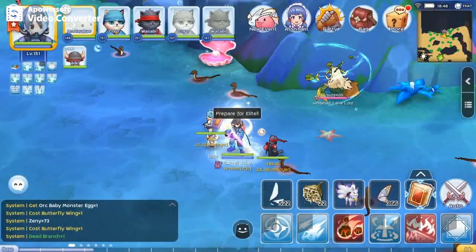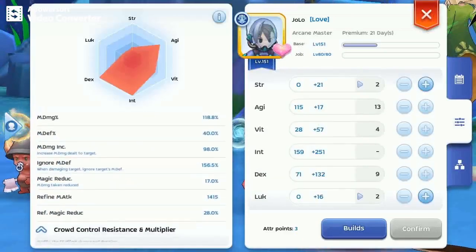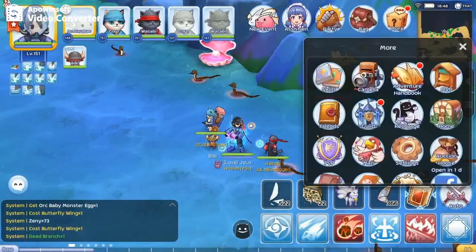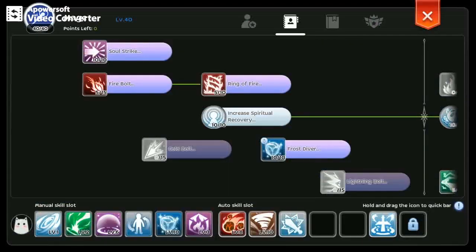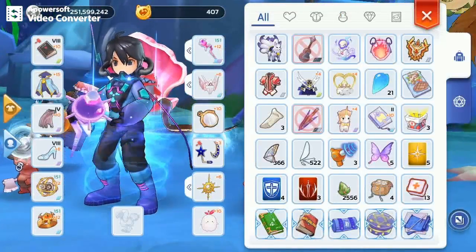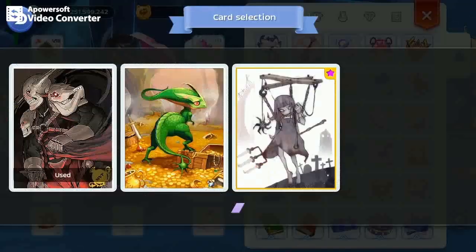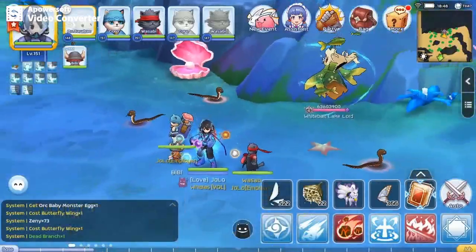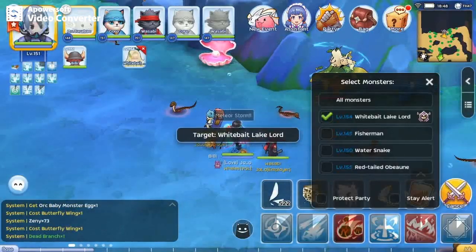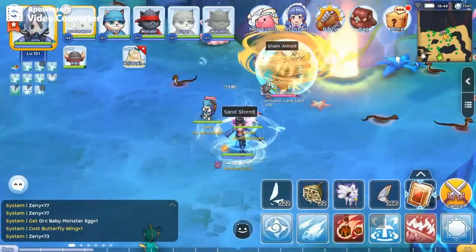Okay, before we start, let's check the stats first. Will not be using Flameguard this time. Item check. Okay, let's go. Having an Orc Baby or Orc Warrior pet to tank will make things easier.